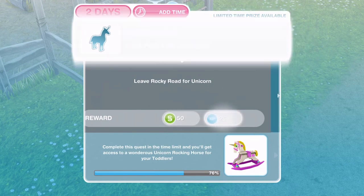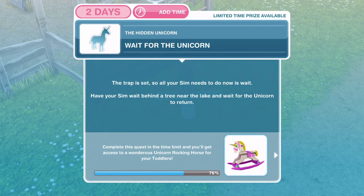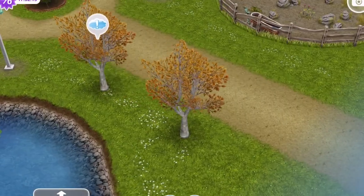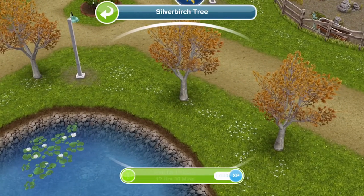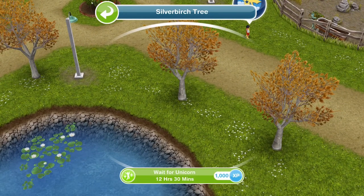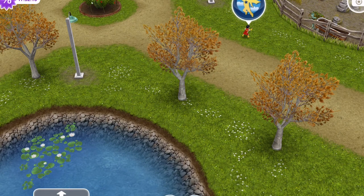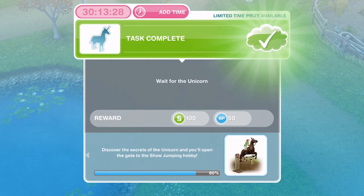Now we need to wait for the unicorn. The trap is set — all your Sim needs to do is wait. Have your Sim wait behind a tree near the lake and wait for the unicorn to return. Click on the exclamation mark and wait for unicorn — that is 12 hours and 30 minutes. We have waited for the unicorn.